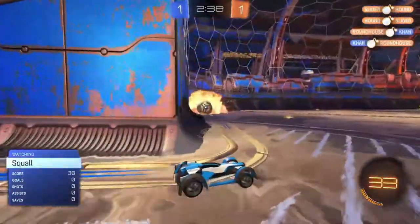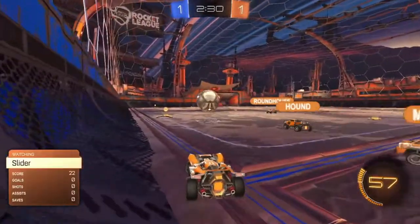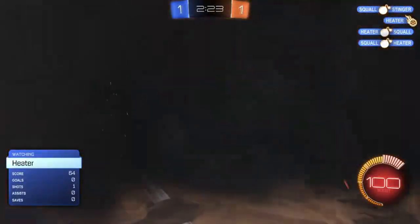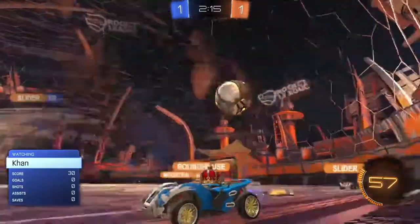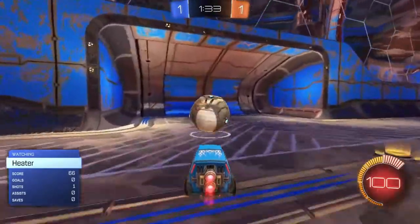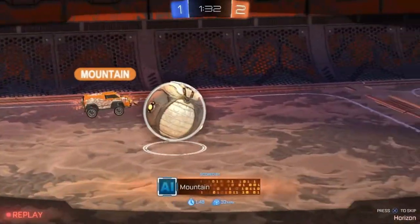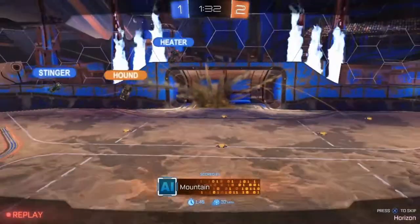Ball rolling slowly into the corner. Khan giving an attempt to control it, Roundhouse is having none of that. Stinger has decided to ignore the ball and chase Squall around the field. Mountain and Roadhouse having a bit of a disagreement. Squall had enough of Stinger's antics and decided to turn around on him — it is absolute carnage on the field right now. I don't even know who's still alive, and Khan has pretty much given up. Stinger gets the clear and rolls it very slowly into Orange's corner. Mountain gonna get the clear — let's see if he can secure that open net. No, Stinger takes him out. Heater has a chance to save it, but puts it into his own net. We've all been in that situation: the person pushing the ball gets demoed, and you realize it's fruitless, so instead of letting the other team score, you score on yourself.